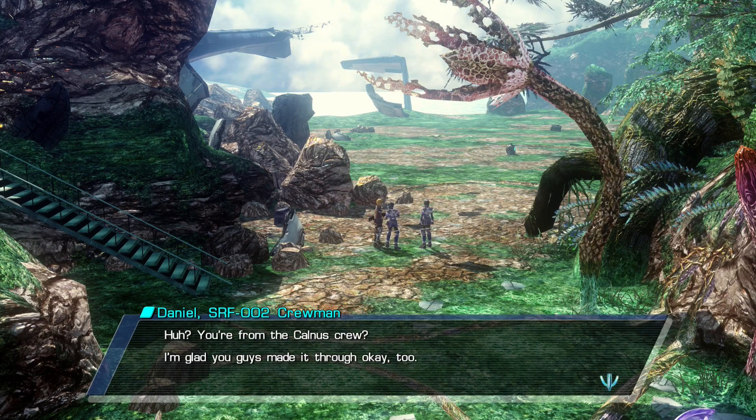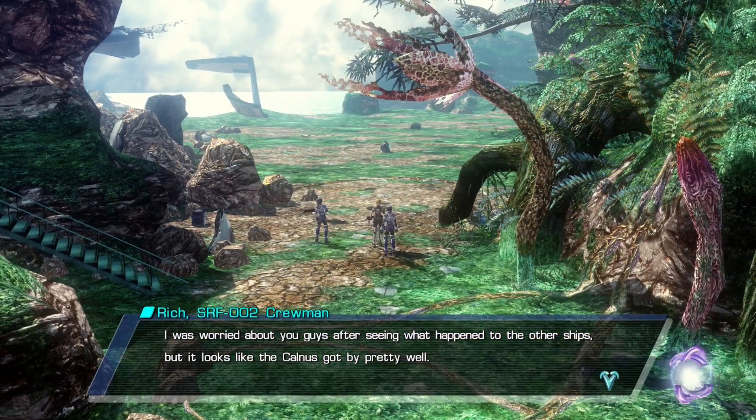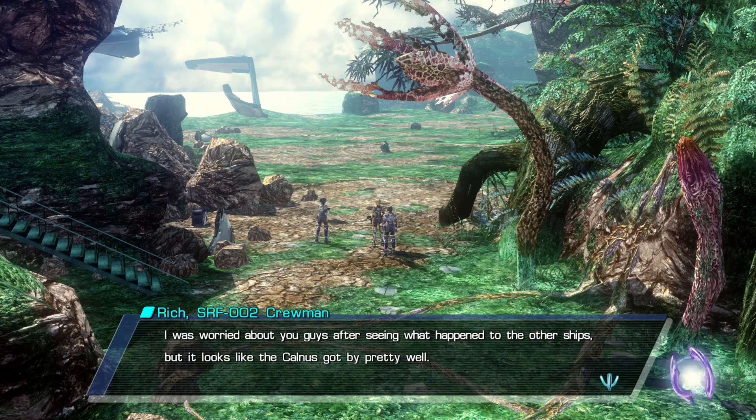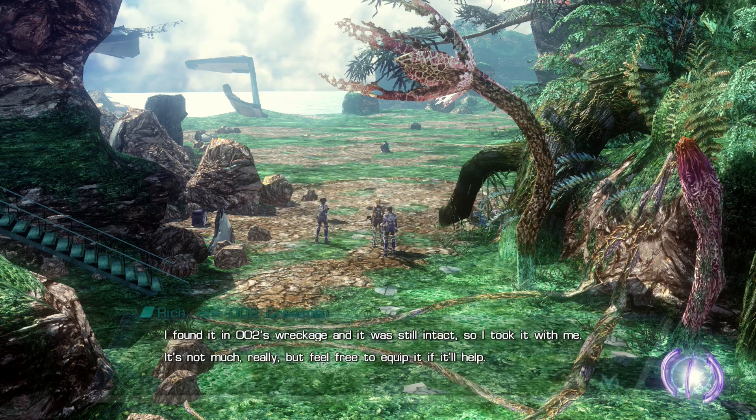Well, you know what they say, any crash landing you can walk away from is a good one. And if we talk to Rich after talking to Daniel, he'll give us our very first accessory of the game — the sniper's bangle. Check that out.